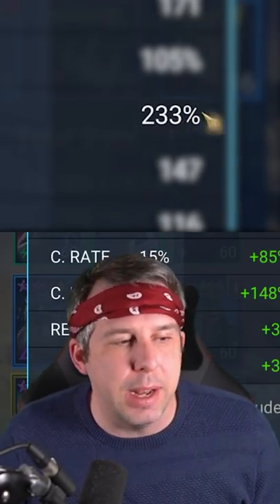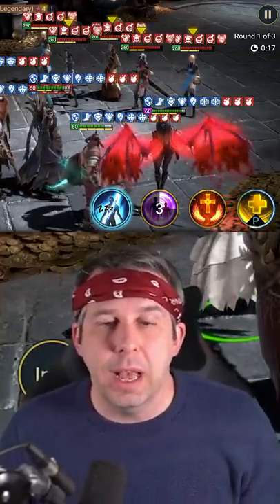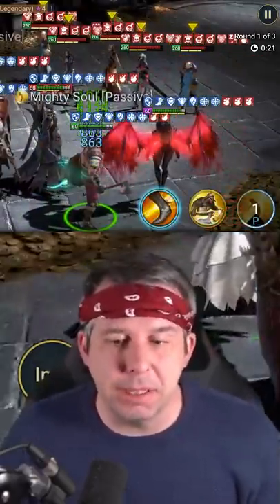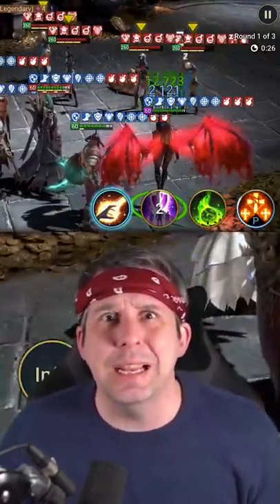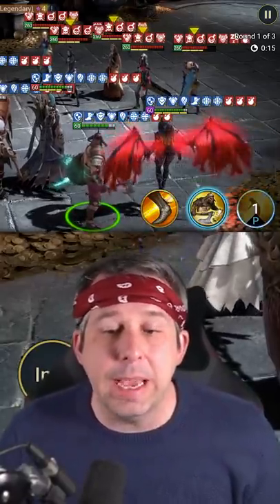He's got 233% crit damage. He has a passive that removes debuffs, and his A1 can place a decreased speed debuff. Let's see if it hits hard — the A1 does 180k, which is actually quite a smack!